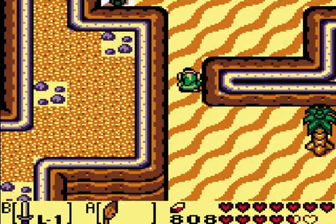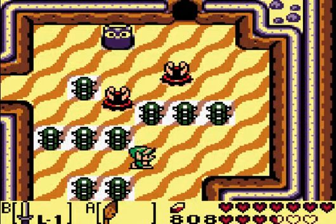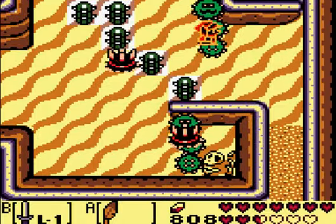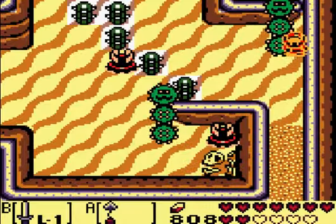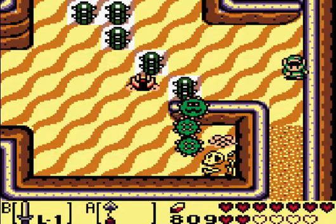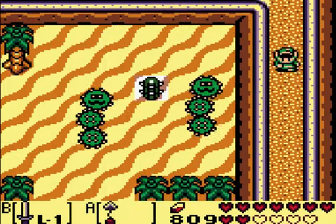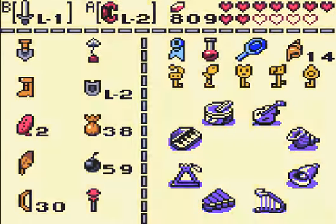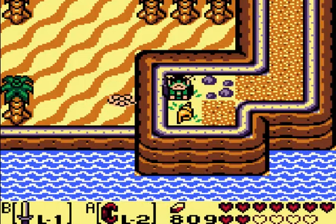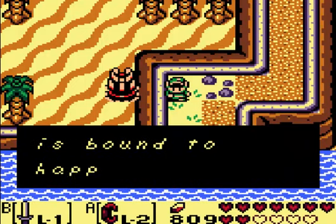There's some more bushes over there - we need to get up there. I don't want to get rid of these guys. So we have to use the hookshot. Let's see if my suspicion is right. Let's lift these boulders. Oh my God, I was right. Well, I'm always right, so there's no argument there.